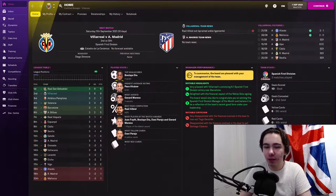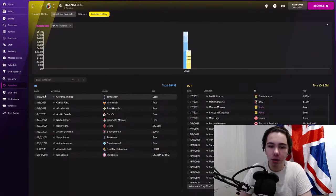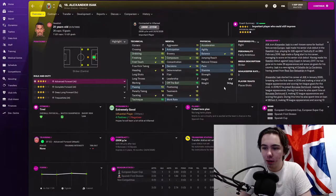So here we are at Villarreal and I've done my first transfer window. If I jump over to transfer history I can show you who I've brought in — only two players, but they're good players. First of all Alexander Izak. Just a brilliant striker in FM, only 21 years old. It's the real deal.